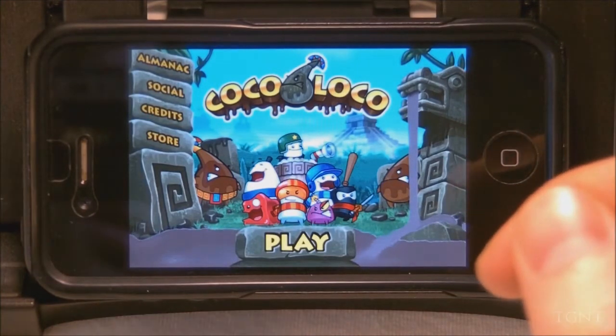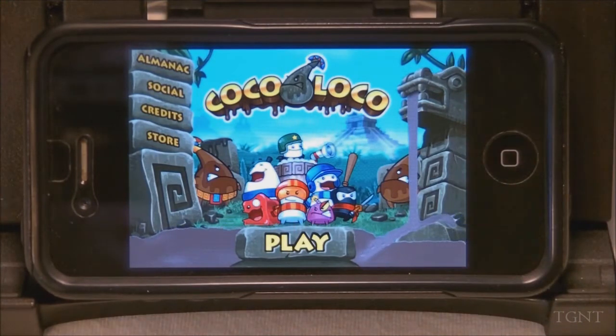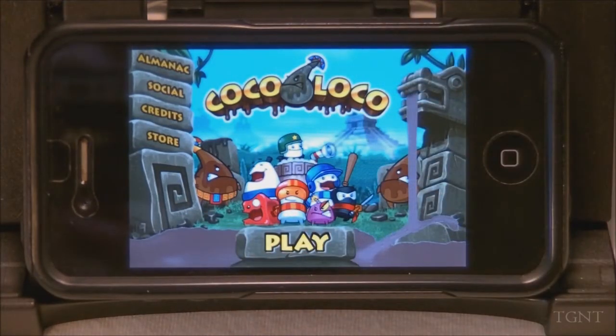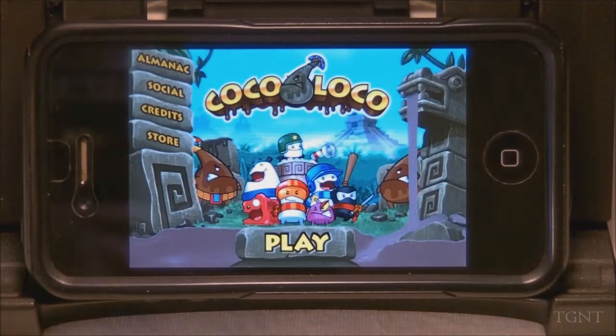Coco Loco is a very much physics-based game. It reminds me a lot of Angry Birds, and I'm reviewing this because Ellie from App Chat actually suggested it. If you don't know who she is, I'll provide an annotation somewhere here — you can go check out her channel. She does a lot of great app reviews. But this game reminds me a lot of Angry Birds. There's a lot of physics involved, and kind of like slinging birds, but you're really slinging marshmallows. So let's just get right into the game itself.